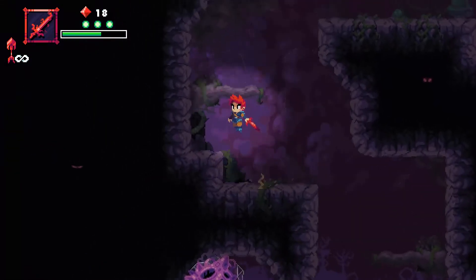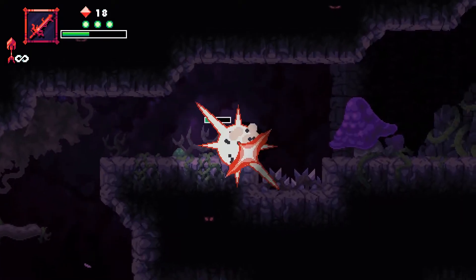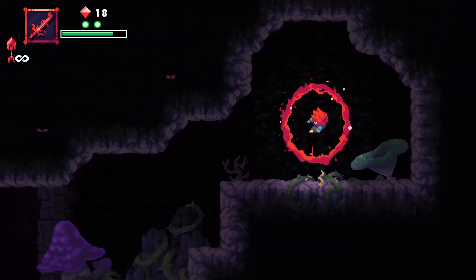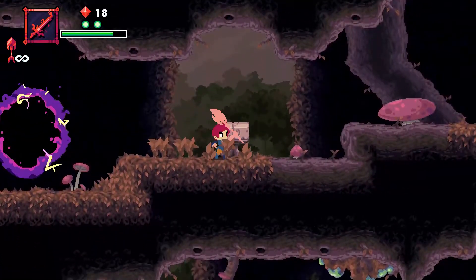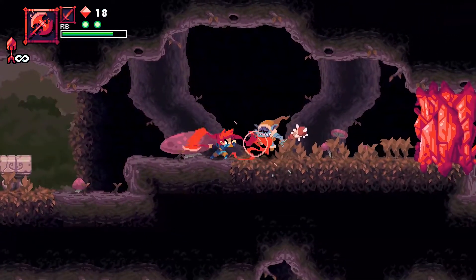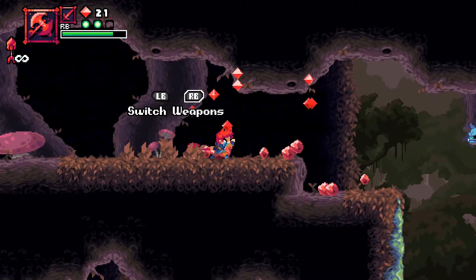We're gonna take care of the upward enemy and leave the downward enemy to his own devices. We should probably think about healing soon. A new weapon — an axe! So you press left and right bumper to switch weapons. Looks like it's harder to combo but this can break certain things, I'm guessing — okay cool.